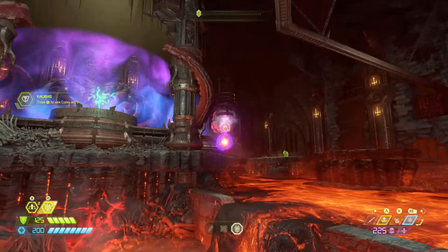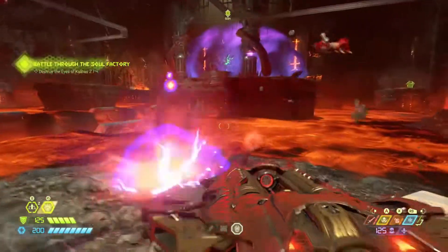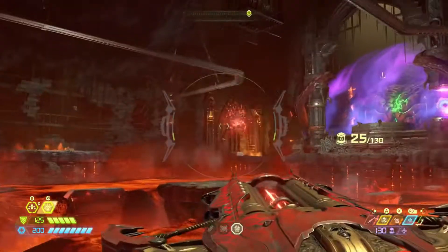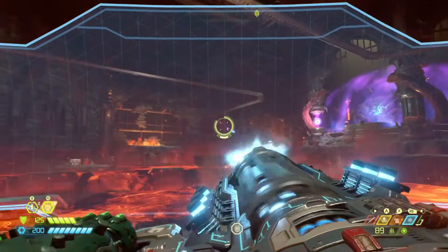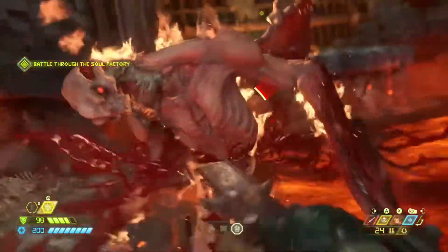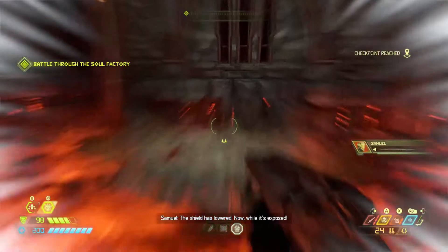You can use whatever weapon you like here — I like using rockets and the arbalest. You see these two platforms on the left and right side — they pretty much always stay there, and it's really good to camp here. The pain elementals spawn in a really good spot where you can just snipe them with your chaingun and arbalest, and the gargoyles spawn where you can just chainsaw them conveniently for ammo. That's really all you have to do — this fight is really simple, and I always get sad when I see people die here.